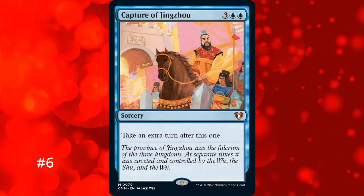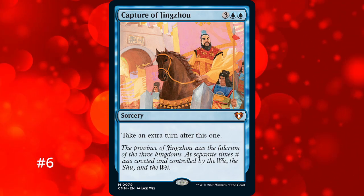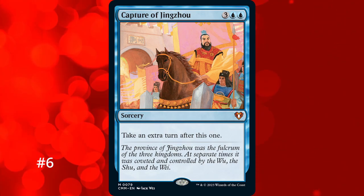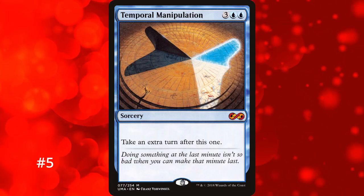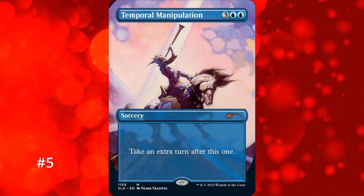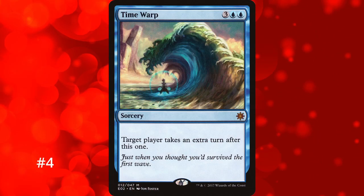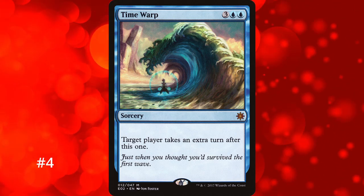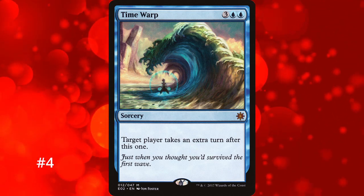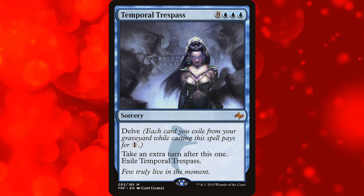For the next 3 entries, like the red extra turn spells from earlier that share the same effect, I'm ranking them based on their art. For number 6 we have Capture of Jingzhou, which for 5 mana lets you take an extra turn — no bonus effect, just a clean extra turn that doesn't get exiled so you can recur it. Capture of Jingzhou has the least cool art of the three — nothing really exciting is happening, plus it's expensive. Number 5 goes to Temporal Manipulation — the Secret Lair one is kinda cool but the original Portal art is just bizarre. And that means the top spot for these filler cards goes to Time Warp at number 4, which can technically give any player an extra turn for some political play.